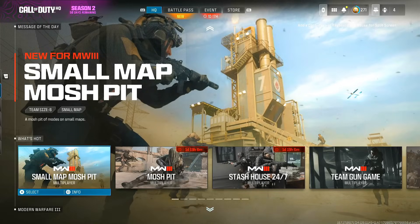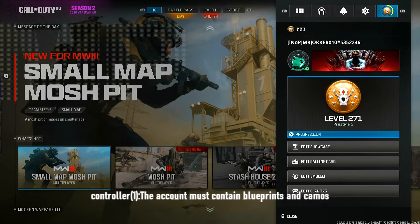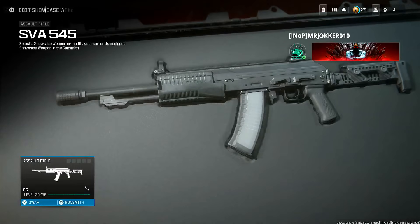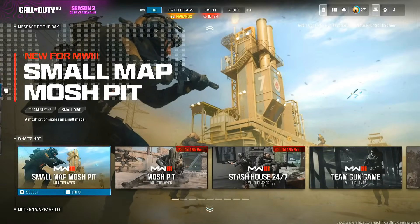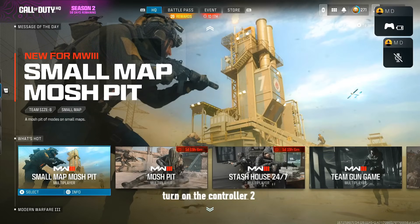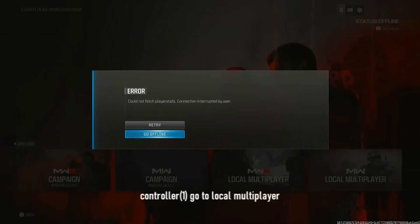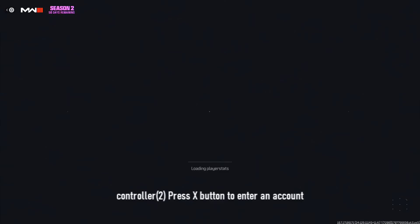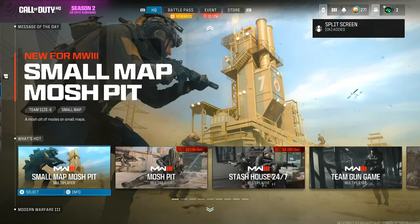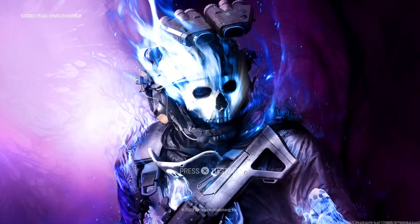Controller one is the account that has all the blueprints or camos you want. You can see those are the camos and blueprints we're going to be transferring. With controller two, log into the account you want the stuff on, press X to add it into the game, then press the back button with controller one — for PlayStation that's circle. With controller one, go over to local multiplayer. When you're there, press X with the second controller to enter that account.